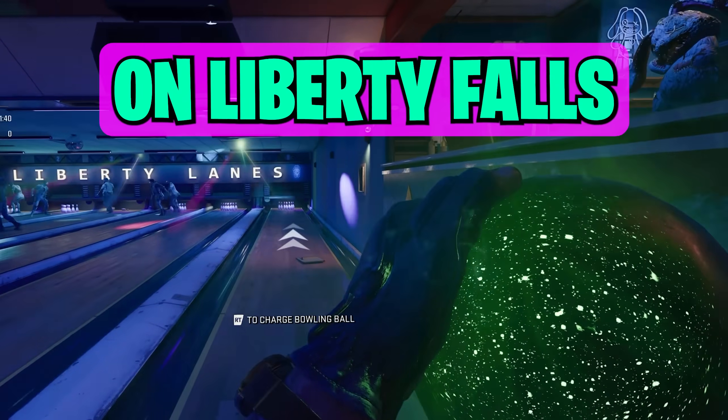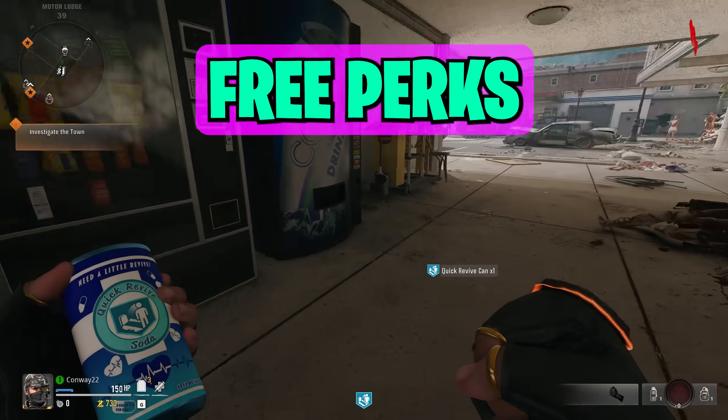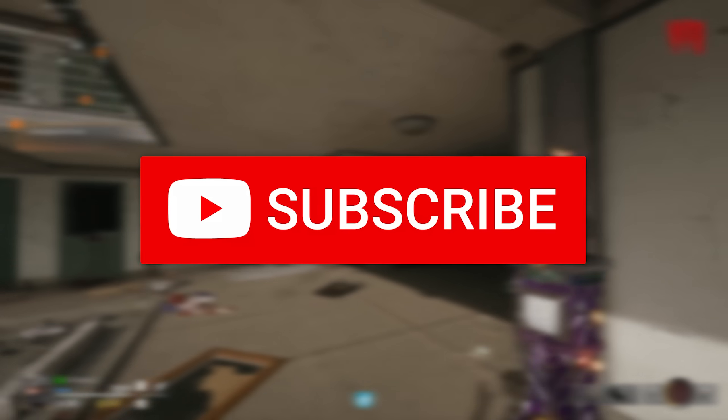This is all the side Easter eggs on Liberty Falls — from turning into a superhero to getting free points, free perks, and even five ways to get a free ray gun. If you're ready to go, hit that subscribe button and we'll begin.